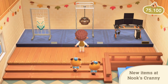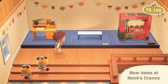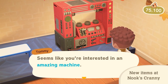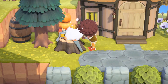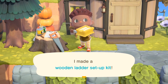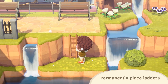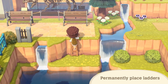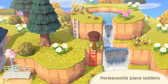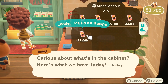Nook's Cranny will have newly added furniture types available, like ceiling decor. The shop will also get furniture that's never been seen before. There's a new type of tool you can craft — you'll be able to permanently place ladders on cliffs with a ladder setup kit. It's super handy for getting around your island. This DIY recipe can be purchased from Nook's Cranny.